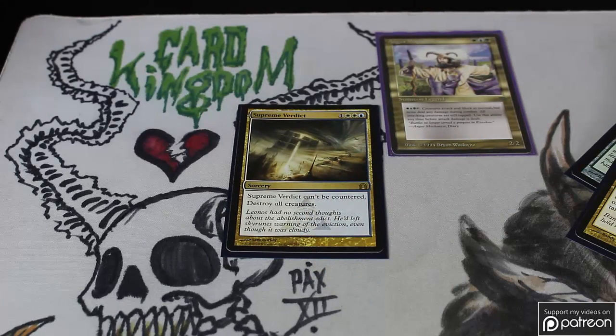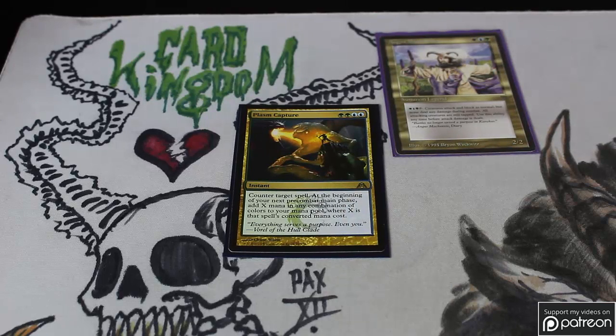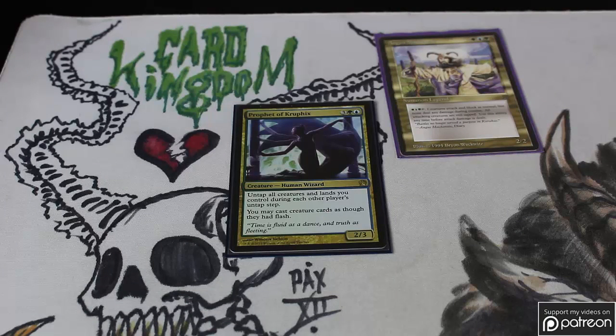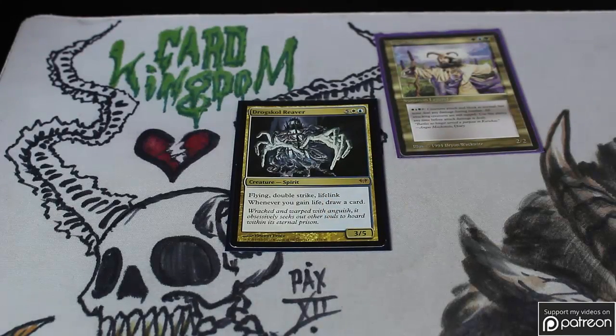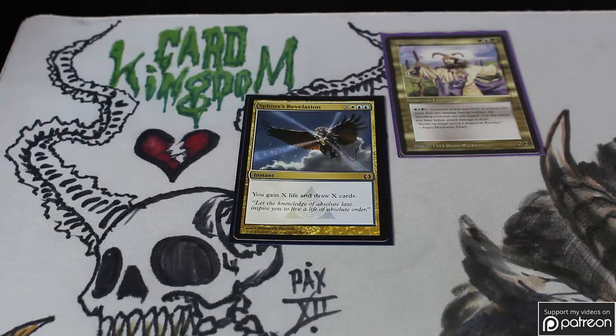If you're playing Bant colors, Supreme Verdict is a great board wipe because it can't be countered. Plasm Capture is one of the most underplayed cards in EDH — you counter their spell and you gain a bunch of mana to do something obscene the next turn. Mystic Snake is a very nice counterspell in here. Prophet of Kruphix is another Seaborn Muse-type effect — very powerful in this deck. Prime Speaker Zegana is another way to gain massive cards and another nice Rite of Replication target. Drogskull Reaver has life gain and card drawing — this is often what Steel of the Godhead goes on to help win the game. Wargate is another Bant all-star using all three colors, letting you go through your deck and put any permanent into play with converted mana cost X or less. And Sphinx's Revelation is a great way to draw lots of cards and gain lots of life.